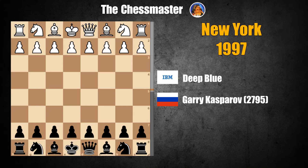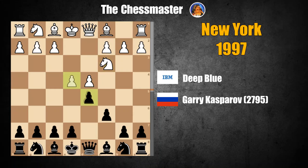The game begins with E4, C6 — the Karo-Kann defense — D4, D5, Knight C3, D takes E4, Knight takes E4, Knight D7. This is the Karpov variation, which is quite amusing, considering that Karpov was Kasparov's great arch rival on the chess stage. It goes to show that while there was fierce rivalry, there was never a disregard for each other's ideas.